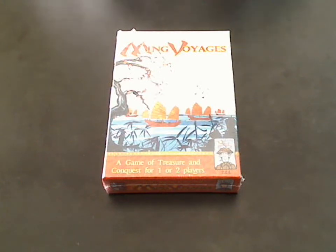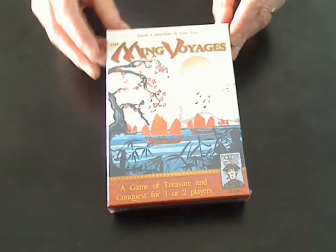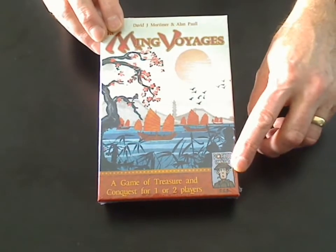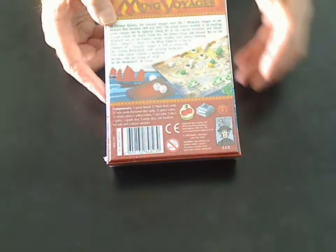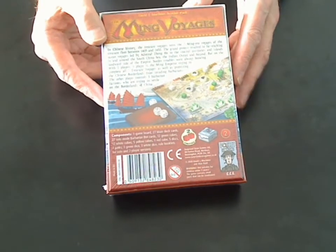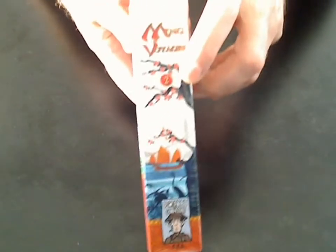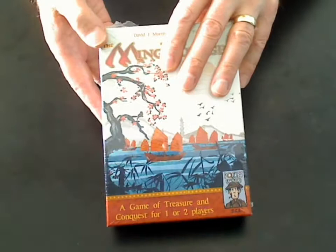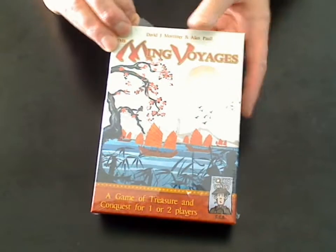Hello, my name's Alan Paul, and this is an unboxing video for our latest game, The Ming Voyages, designed by David Mortimer and Alan Paul and published by Surprise Day Games in conjunction with Two Tomatoes Games and Frosted Games. The game is available in English, French, Spanish and German. It is the second game in our Pocket Campaigns series, which started with The Cousins War, and this one is called The Ming Voyages — a game of treasure and conquest for one or two players. Now let's get on with it and have a look inside the shrink wrapping.